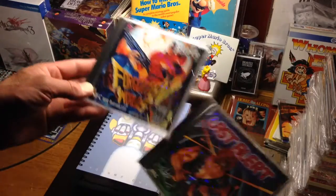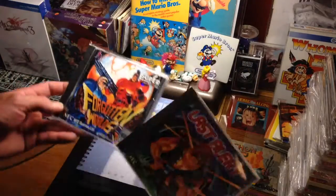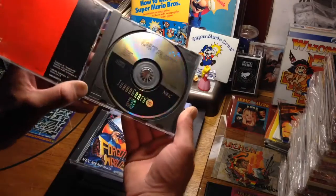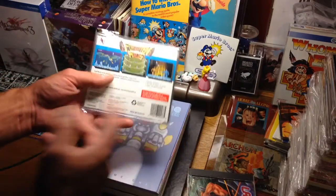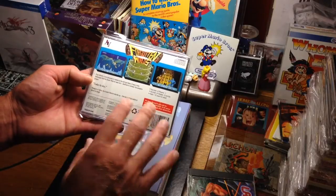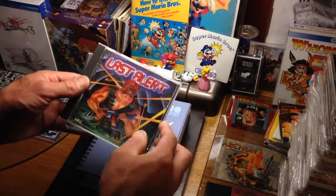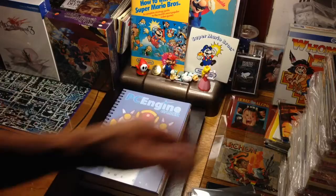Two American games I have for the PC engine Super CD-ROM — or TurboGrafx Super CD-ROM I should say — Last Alert and Forgotten Worlds. Last Alert looks very Americanized; you see the TurboGrafx 16 label, the NEC label. Forgotten Worlds looks like a direct translation from Japanese but still has 'Super CD-ROM 2 System' on there. Last Alert I believe was just CD-ROM, while this one is Super CD-ROM 2.